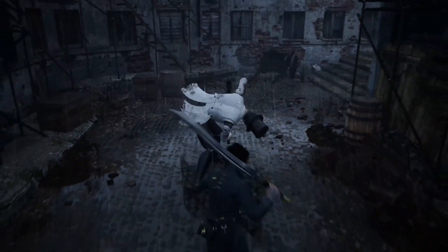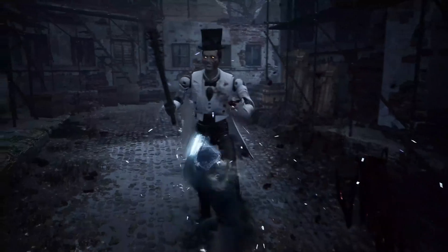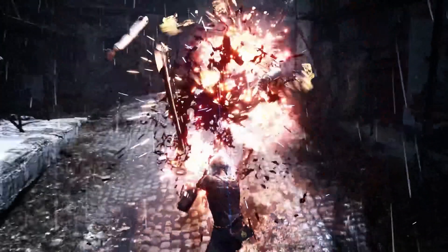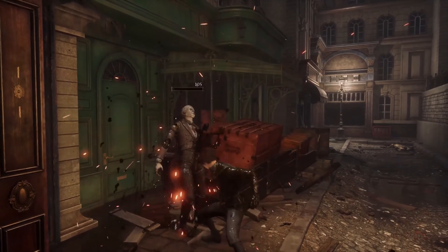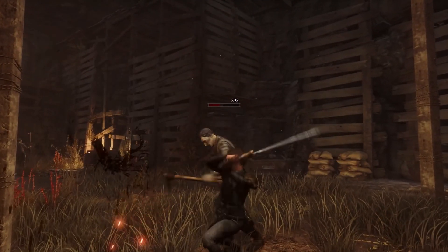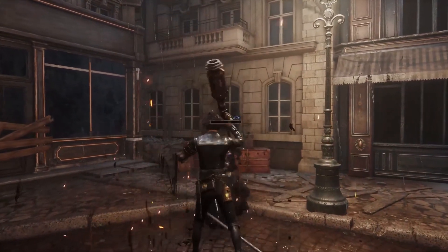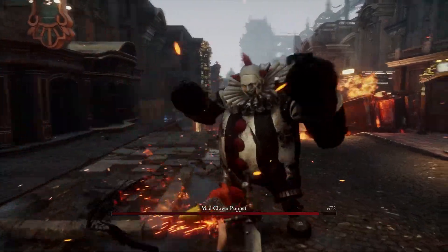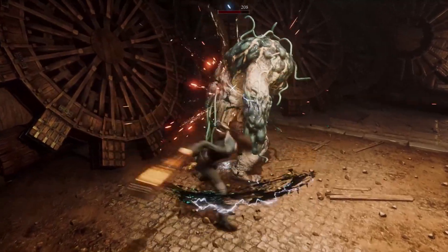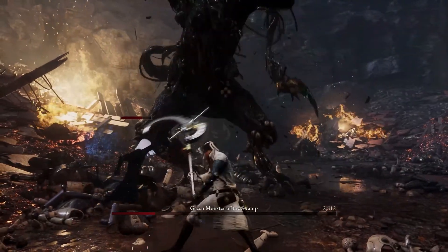Did you know that there are dozens of weapons in Lies of P? Weapons can be disassembled into blades and handles, and they each hold their own exclusive motions and attributes. You are able to create your own weapon through the combination of these blades and handles — hundreds of possible combinations with different respective appearances, performances, attack motions, and patterns. I wonder which one will come to fit your combat style the best.